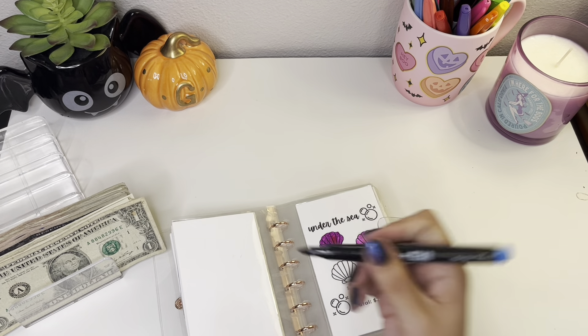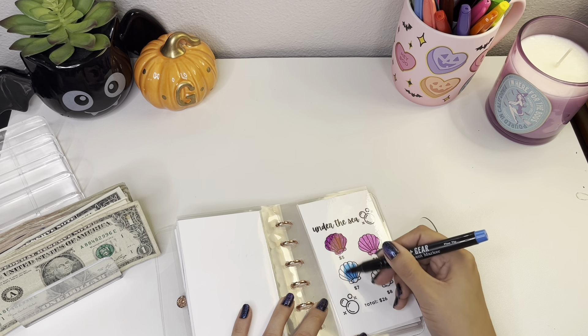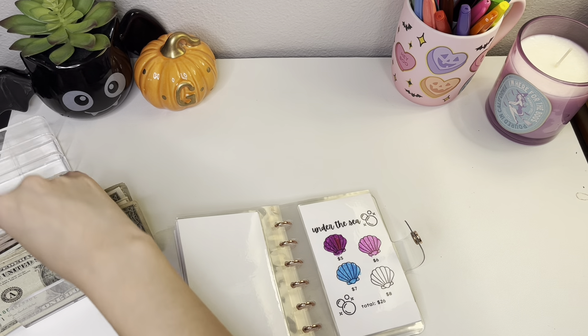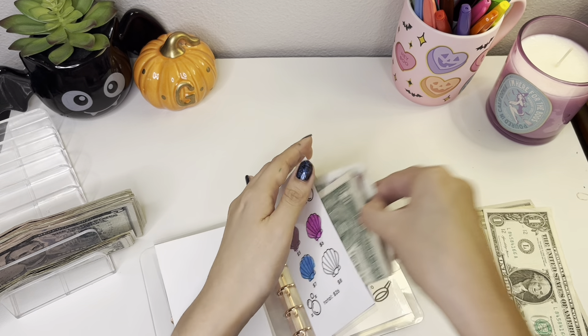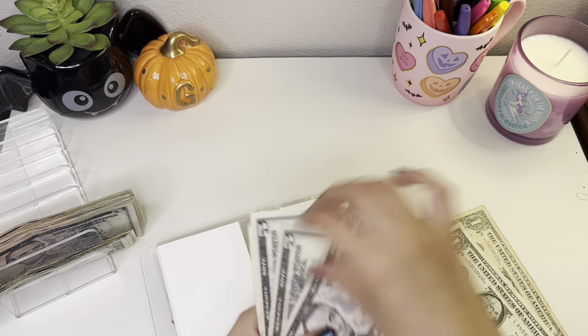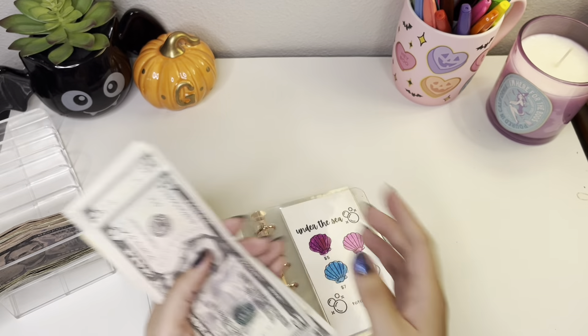So Ariel — let's do it in baby blue, or this blue color, for seven dollars. Five, six, seven. Alright, so now I have 5, 10, 15, 16, 17, 18.